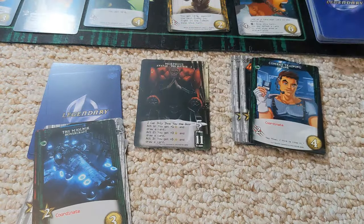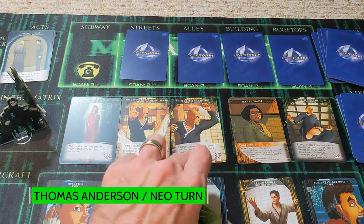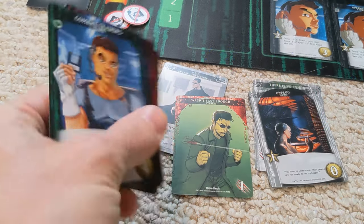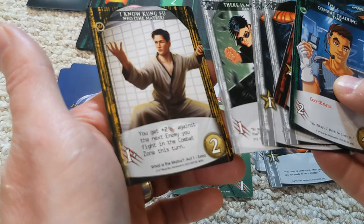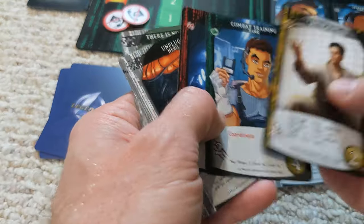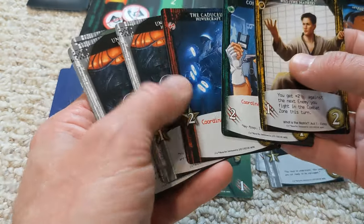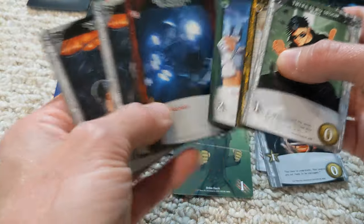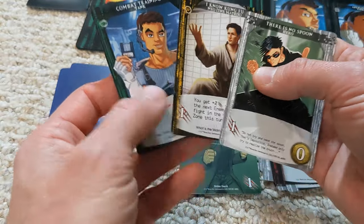Now the combat zone gets a bit crowded and the lady in red turns up. This is falling to Neo now. This card gives plus two against the next enemy I fight in the combat zone this turn — that's pretty good. There are no coordinates from friends, so I've got to do this on my own. I've got six total strike. I don't think I'll be going anywhere to spend the economic cards, so may as well discard them. Three and then four, five, six — I can take out potentially two enemies if I get lucky.